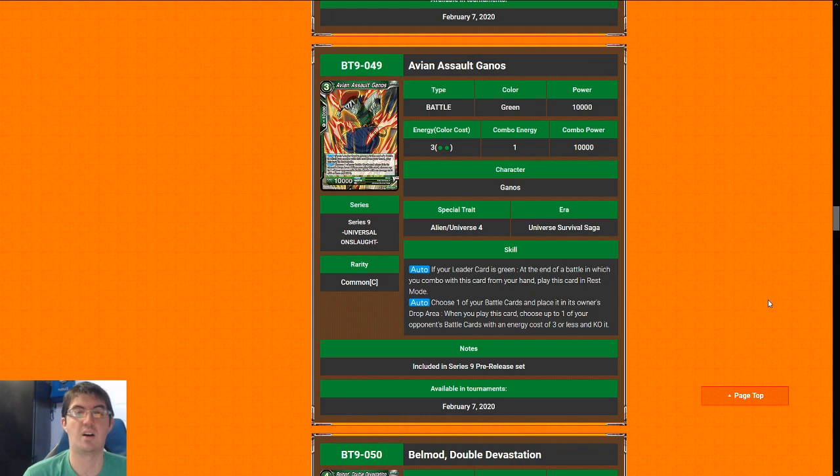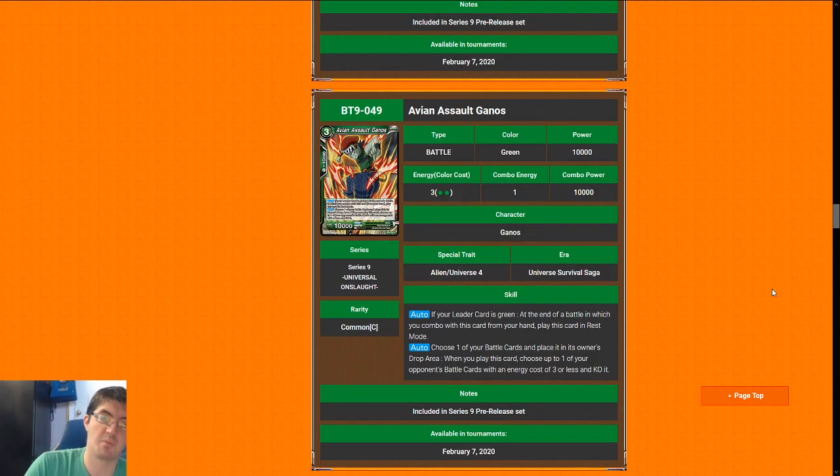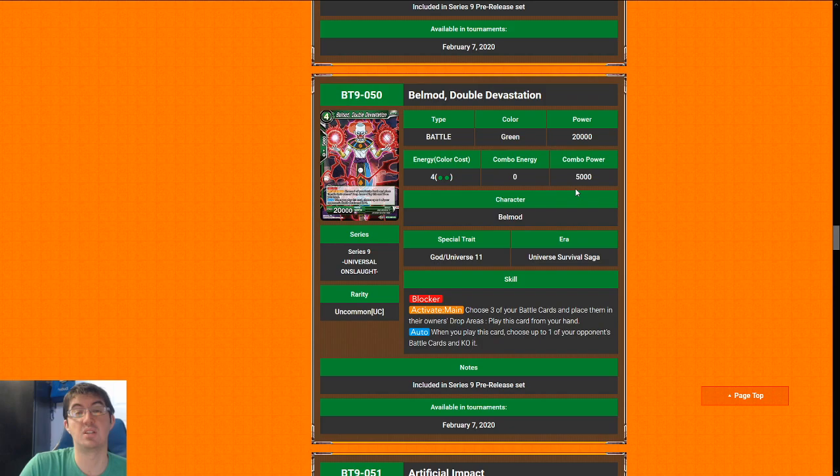Avian Assault Ghanos is next up. He's a three-cost 10k, which is a really bad stat line. When you combo him you put him into play in rest mode, which I don't really care about if it doesn't have relevant attacking stats later in the game. It does kill something that's three or less when you play it, but you have to sacrifice one of your own guys to do it — not a trade I really want to make. There's just a lot of better removal in the set, so I'm going to give Ghanos a four.